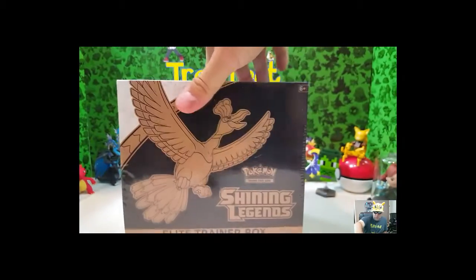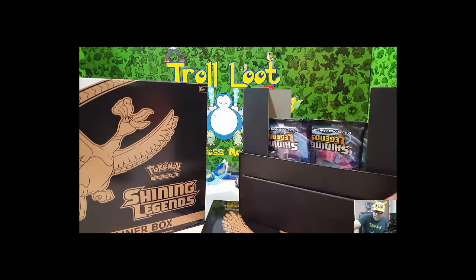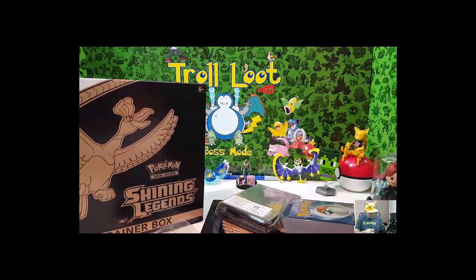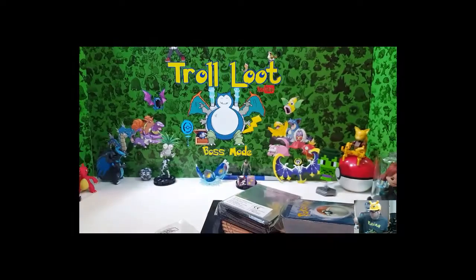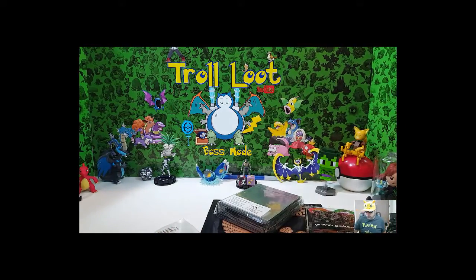Let's get into this bad boy. There's our box — let's take a look at what we got inside. Dump it all out. Of course you got the box to hold your cards in once you pull them all out — pretty nice looking box. Cool Pokémon box. Of course you got your sleeve with cool artwork on the inside — I'm not gonna open that right now. And your typical energy cards — not gonna open those, those are pretty common.